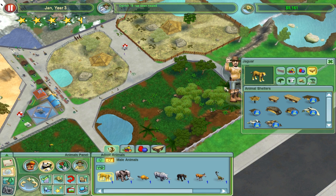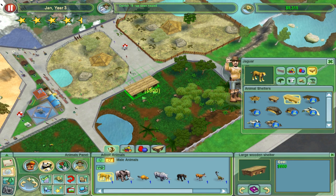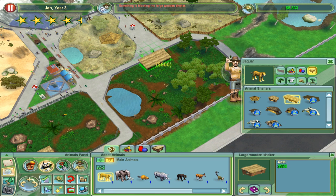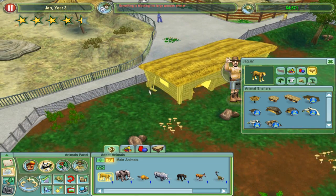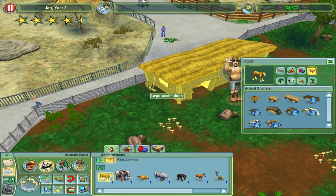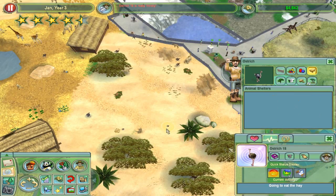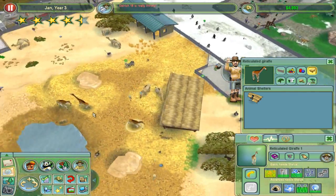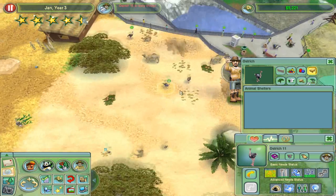Ostrich 18 has been healed - wasn't injured, must have been. I'll also get a large wooden shelter. I'll face it away from the people so the animals have that extra bit of privacy. It's got a broom included and a water bowl. Ostrich 18 is thirsty now, well that'll change. How are the animals doing with all this space? Yeah, they're definitely having a bit of problems - there aren't many giraffes. I think it's just these ostriches that are causing all these problems for us.